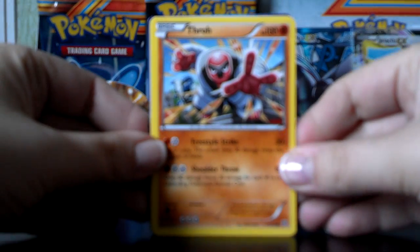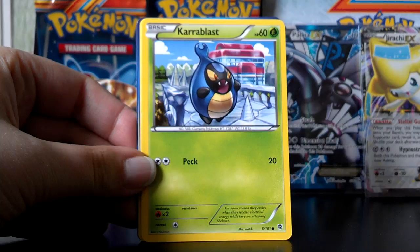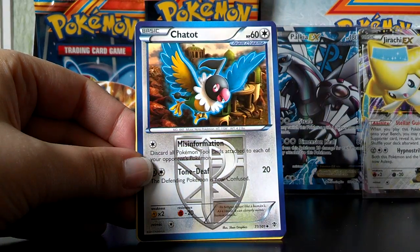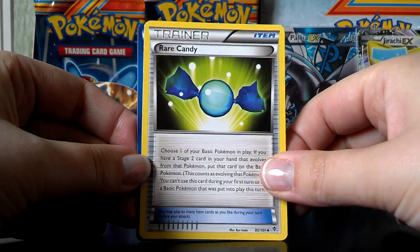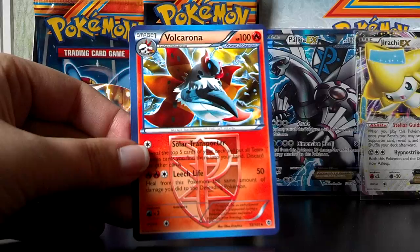Here we have Throh, Surskit, Karrablast, Glalie, Druddigon, Chatot, Professor Juniper, a Rare Candy, a Reverse Ursaring, and a Volcarona Rare.